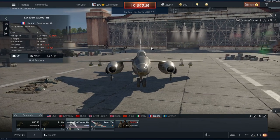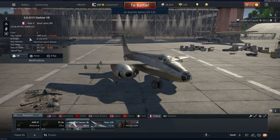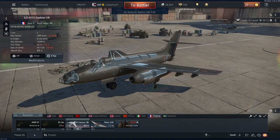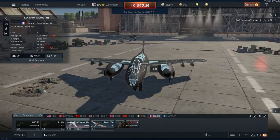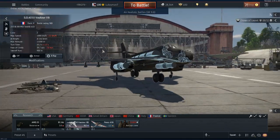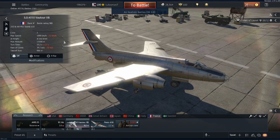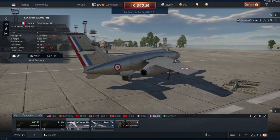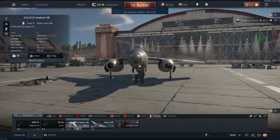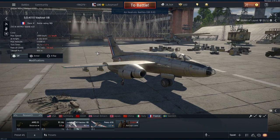The Vautour has a top speed stock of almost 1,100 kilometres an hour. You have a crew of two in the Mark 2B variant — the pilot and the bombardier. Your max speed is at sea level and you have a max altitude of 15 kilometres, so you can be a cancerous Vautour player if you really desire. You have a turn time of 32 seconds stock, which isn't bad at all for a bomber.